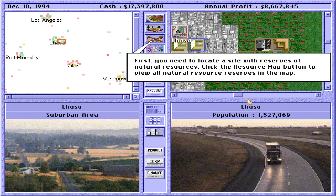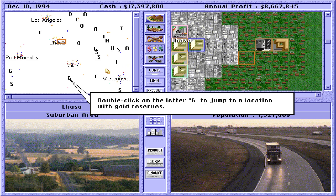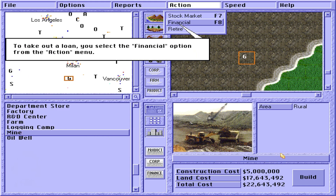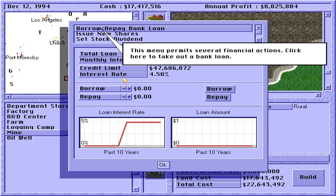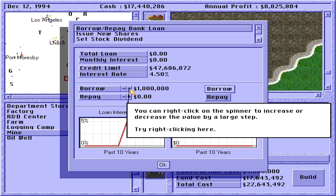Click the resource map to view all natural resources. On the resource map, locations that have natural resources are represented by the first letter of the resource's name — for example, oil, or double-click on the letter G to jump to a location with gold. This location seems to be a reasonable choice to set up a mine here. To take out a loan, you select the financial option from the action menu. This menu permits several financial actions — click here to take out a bank loan.